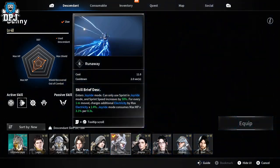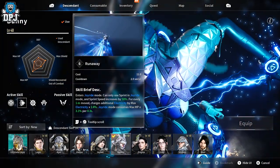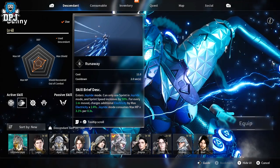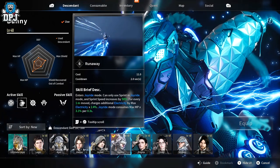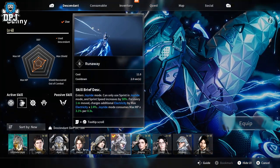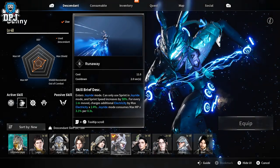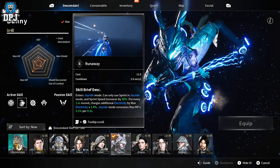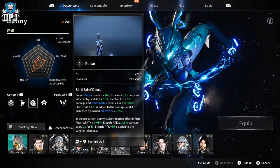We have Runaway — it's like the Flash, I love that kind of thing. Looking absolutely amazing. It enters Joyride Mode — you can only sprint in Joyride Mode — and sprint speed increases by 50 percent. For every one meter moved, it charges additional electricity up to the max electric charge.